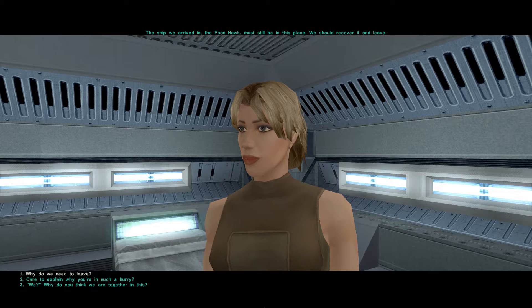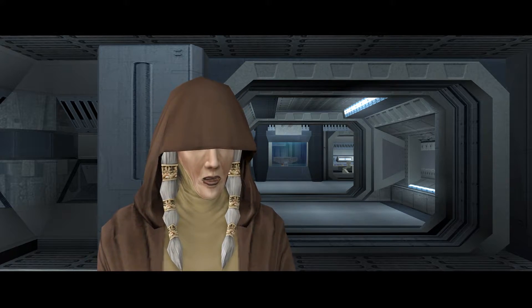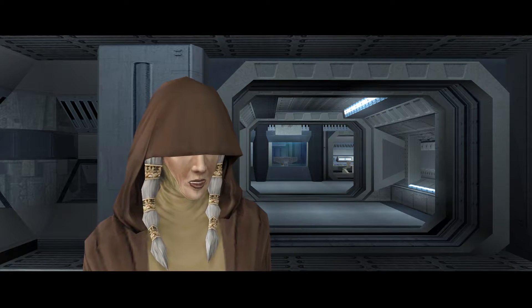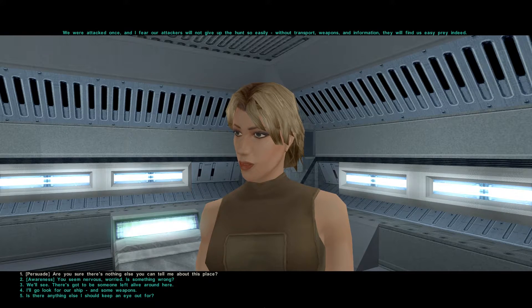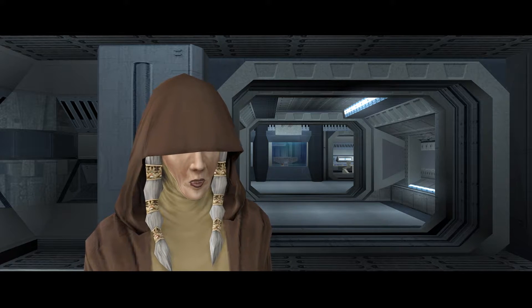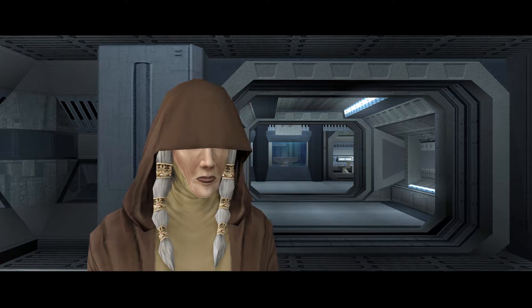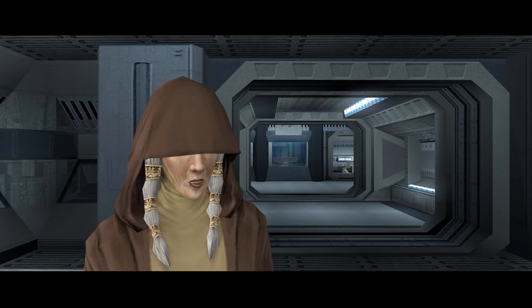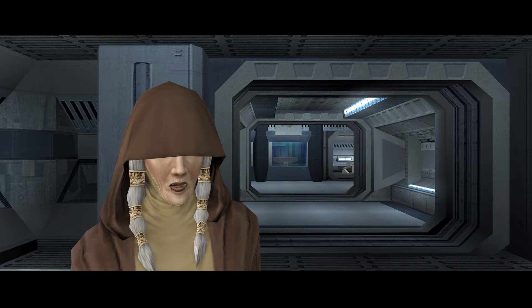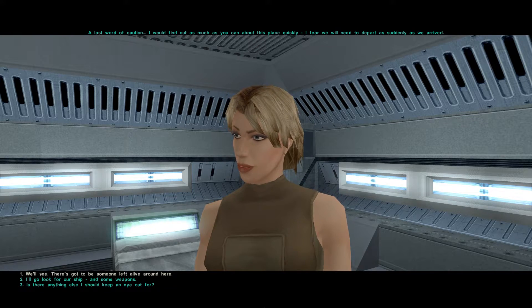We? Why do you think we are together in this? 'We were attacked once, and I fear our attackers will not give up the hunt so easily. Without transport, weapons, and information, they will find us easy prey indeed.' You seem nervous, worried — is something wrong? 'Even as I slept, I felt much unrest here. I saw strange visions, minds colored with fear. Now, everything here feels terribly silent. A last word of caution — find out as much as you can about this place quickly. I fear we will need to depart as suddenly as we arrived.' We'll see.